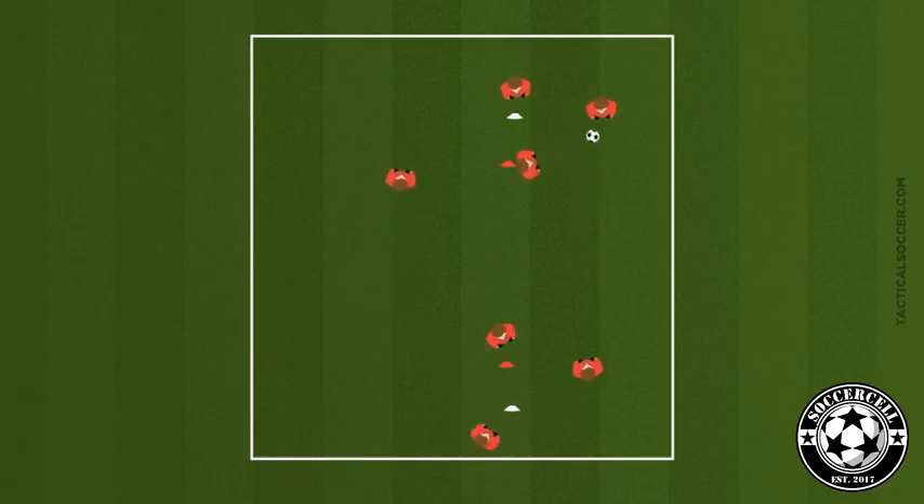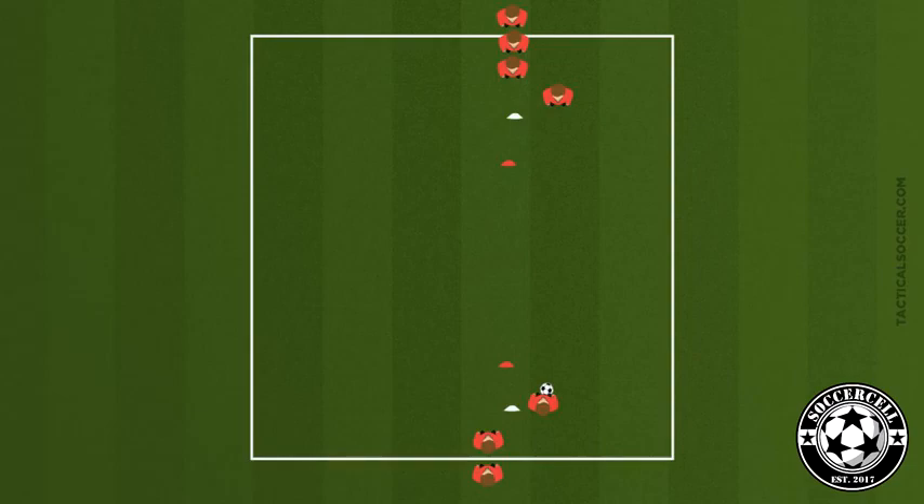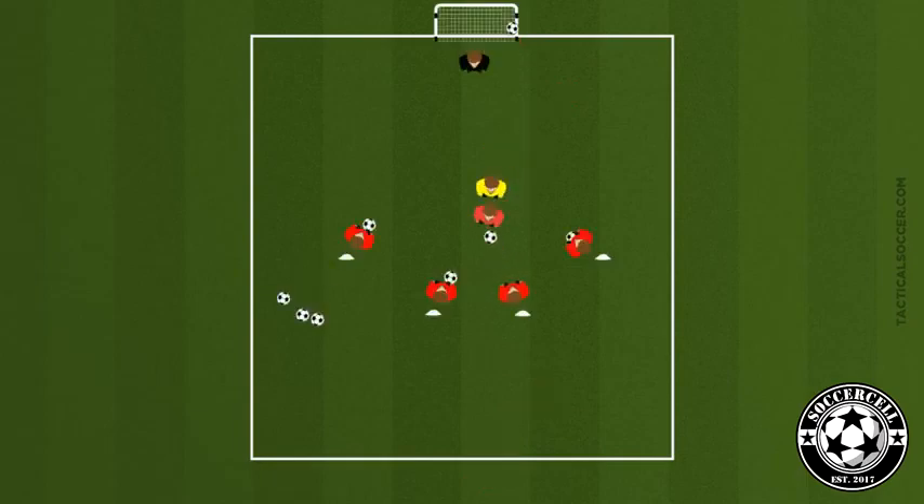Making it easy, we can move the cones closer together. Making it harder, we can ask that the ball is trapped in one touch. The coaching point here is long passes, and you can read about that on the plan in our technical element of the session.